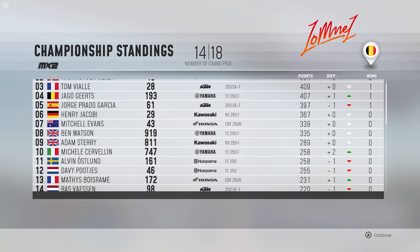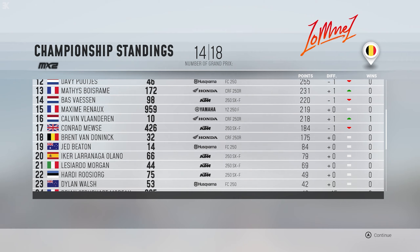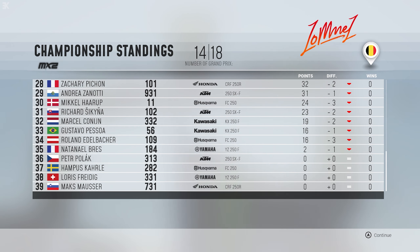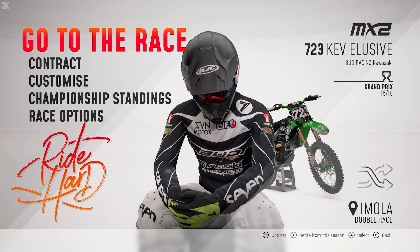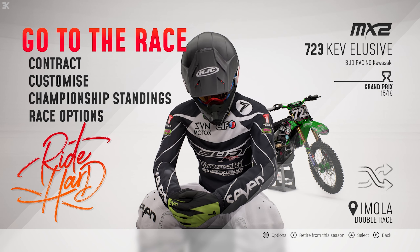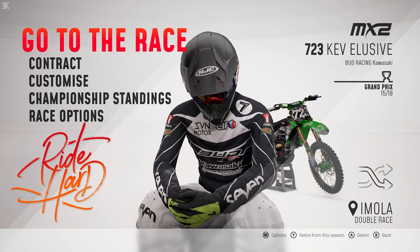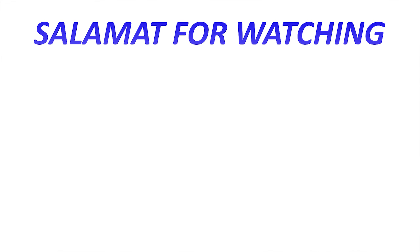Then we've got Tom in third, just ahead of Grants, and Prado down to fifth — a shocking weekend for him. Siv, Evans, Watson, Steri, and the Italian round out the top ten ahead of Olsen and Davey. Only four riders have not scored points now. So next time we head to Imola for a double race — with a 22-point lead and four rounds remaining, there are 100 points on offer. So if we have a good weekend there, we could have one hand on the title. Thanks for watching, and we'll find out how we do then.